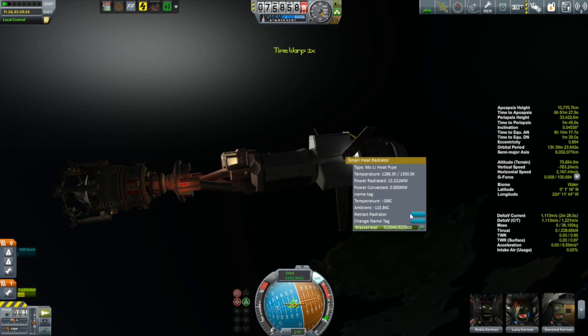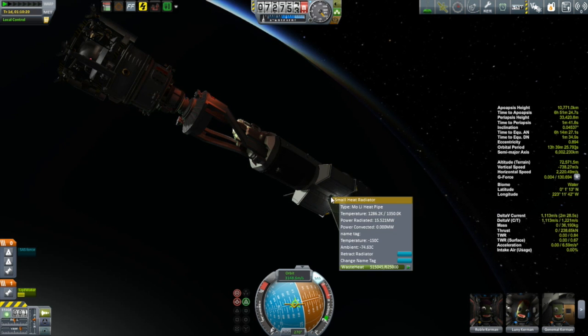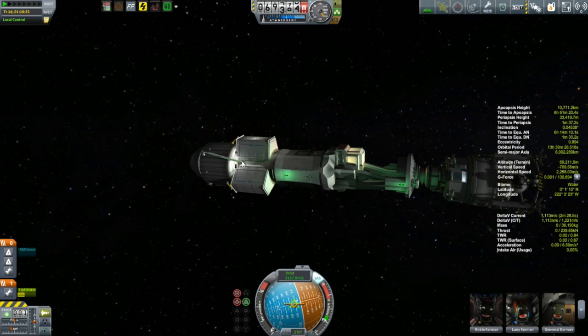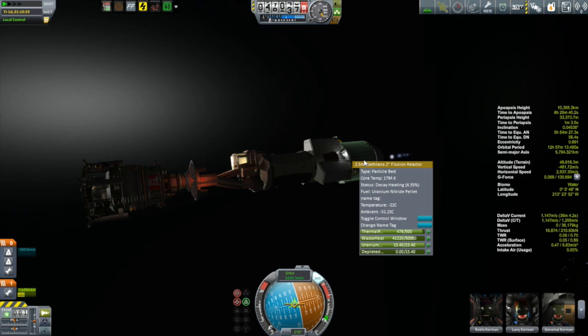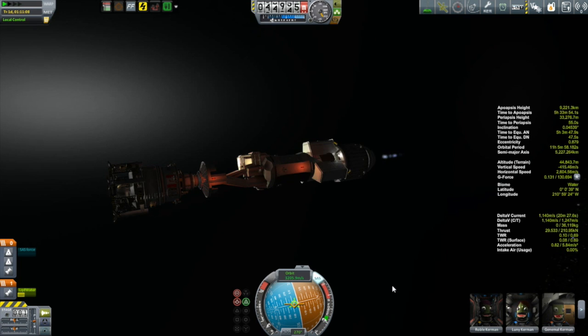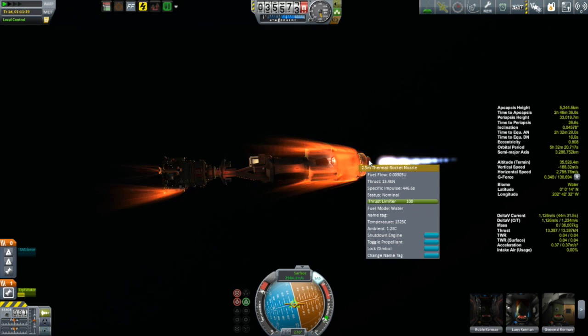I start by closing the shutters on the crew can and retracting all of the radiators, because those would probably get broken off for sure. I have everybody in the Huygens because in case I lose attitude control I might lose the Tycho. By this time the reactor has been shut down and I'm only working on about 6% power. I fire up the engine to try and bring down this orbit as much as I can, using both the engine and the atmosphere. I have tons of delta-V, so that is by no means going to be a problem. Though what could be a problem is heat.